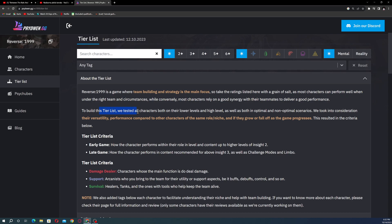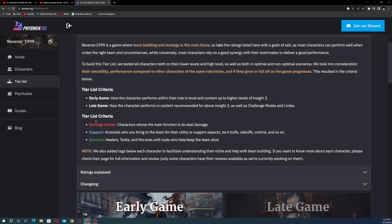To build this tier list, they tested all characters at both lower and higher levels, in optional and non-optional scenarios. They considered versatility, performance compared to other characters of the same role, niche, and whether characters grow or fall off as the game progresses.